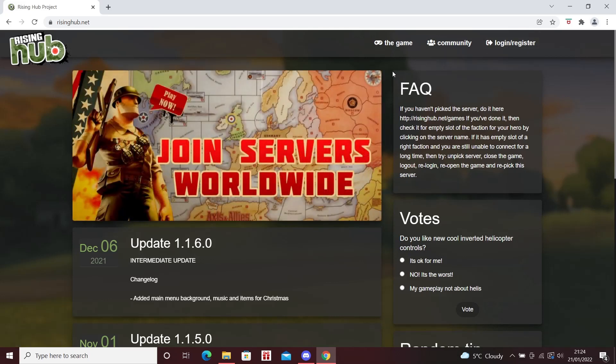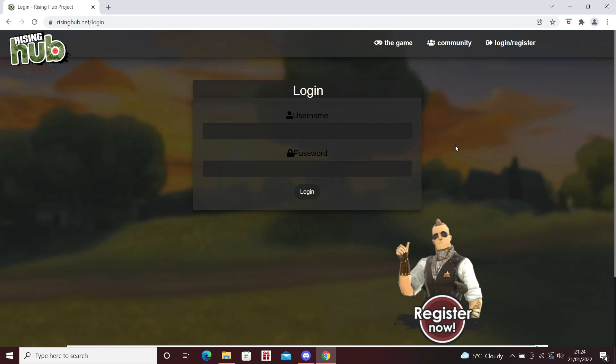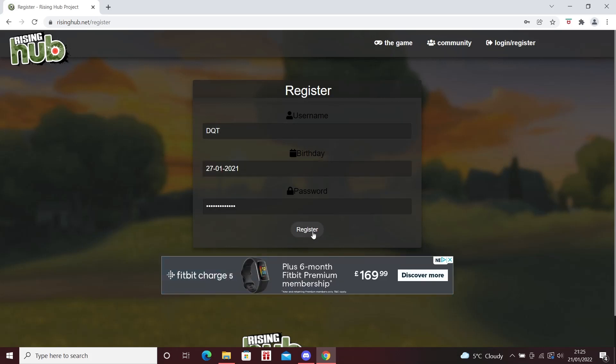You want to go to the Rising Hub website, risinghub.net, as you can see here. The first thing you want to do is click on login and register. I'm going to start fresh here — I'm actually going to make a new account just for the purpose of this video so you guys can see most of the process. Once you've entered everything you need, just press register.